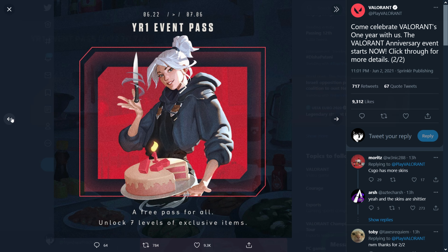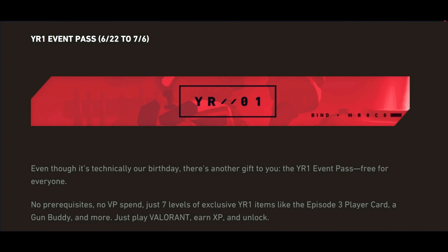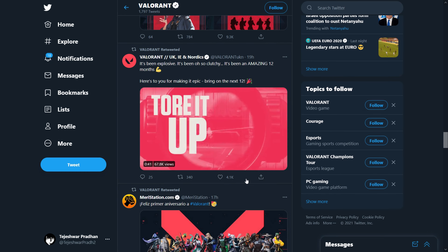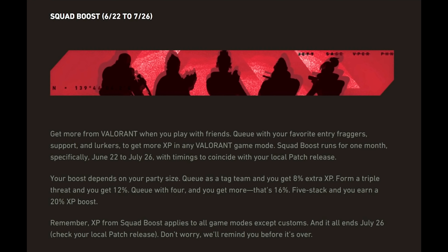On 22nd June, the YR1 Event Pass will be available — no prerequisites, no VP spend required. It features seven levels of exclusive YR1 items like the Episode 3 player card, a gun buddy, and more. Just play Valorant, earn XP, and unlock them all. Queue with your favorite entry fraggers, support, and lurkers to get more XP in any Valorant game mode.